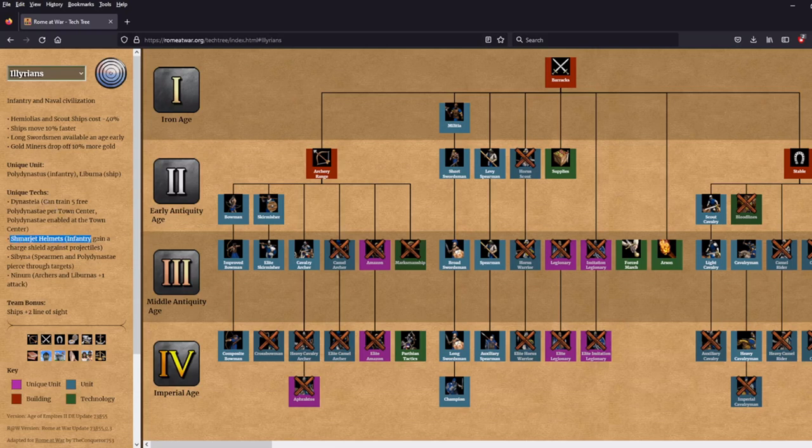I think you pick Dynastai if you're going for a timing attack and want these unique units to push it over the edge. But if you expect the game to go long, I'd go Shmarjet Helmets — not only do your militia line and unique units get access to that shield, but in a late-game scenario when gold is gone and you're going pikemen versus skirmishers, those helmets could be a really big game changer.